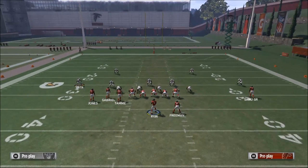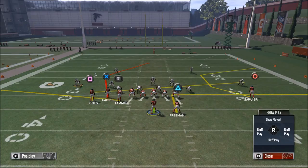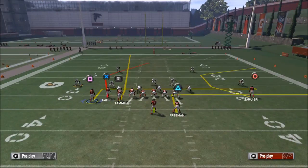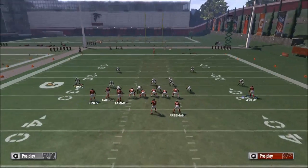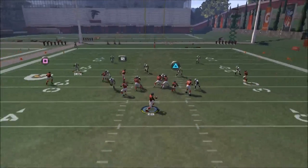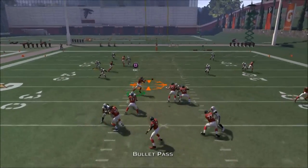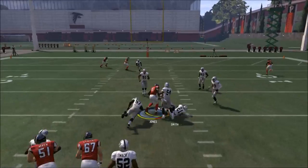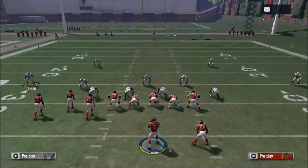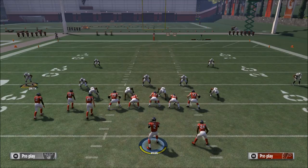We're going to motion Jones out, and we like to put Tammy on a fade. Then I post-motion the guy on the left side outside, and against Cover 2, he's going to come right over the middle into this little area and be able to work for about 10 to 12 yards. That's the basic way you want to beat the Cover 2.